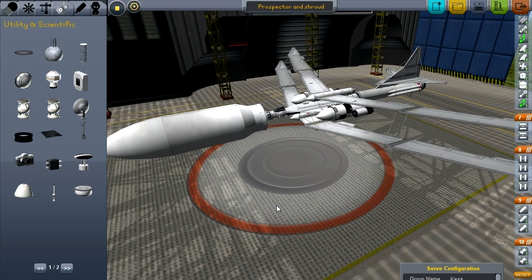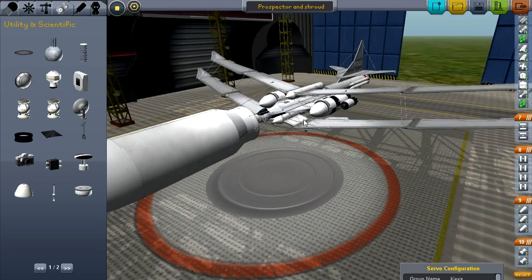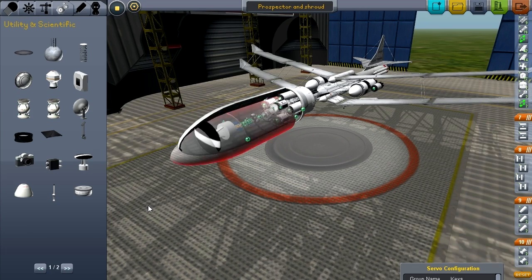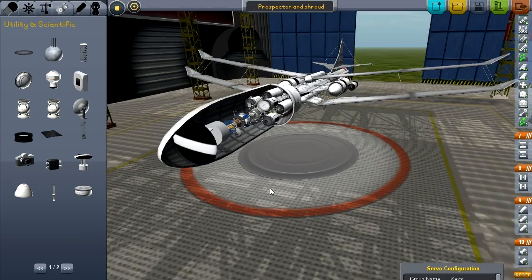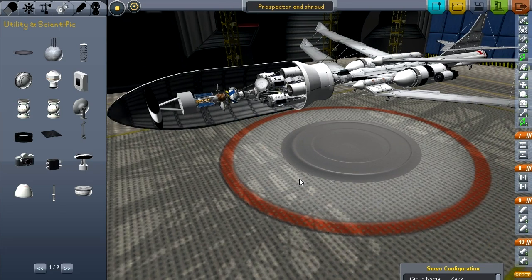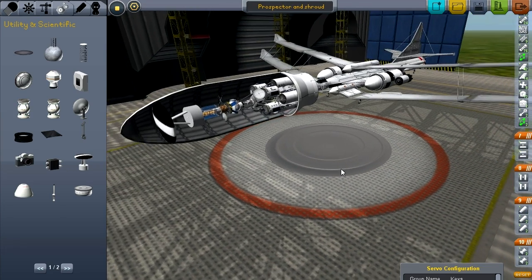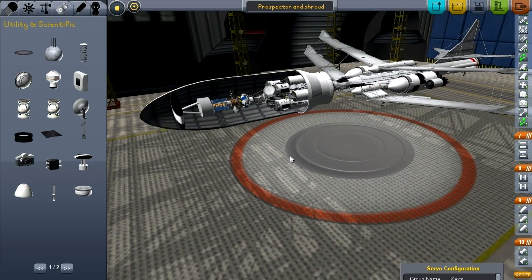I spent here, like the nerd I am, a goodly part of my Saturday. This is not the test mock-up - this is the actual total Grunt vehicle. And yeah, there it is - the entire Prospector vehicle. There's both of them mounted together. It is the single greatest, most complex, most glorious Kerbal Space Program build that I have ever done.